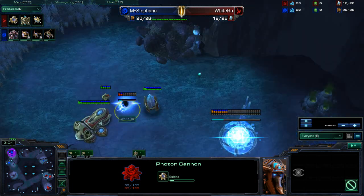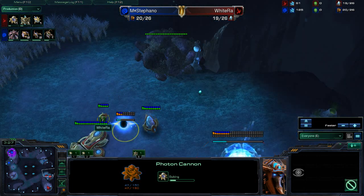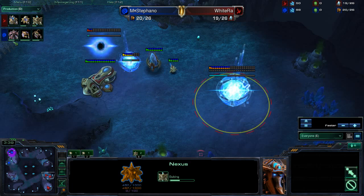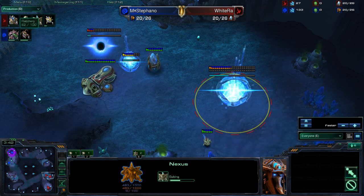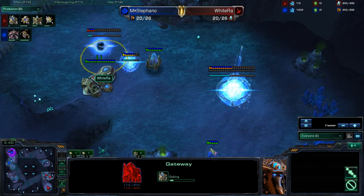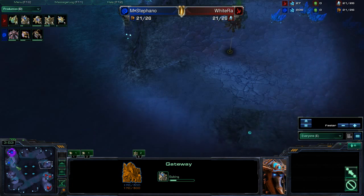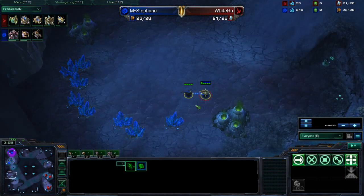If he saw instead that there was a pool already done with maybe metabolic speed upgrading, he wouldn't drop the Nexus first. He'd probably have waited, dropped a photon cannon, and maybe walled off completely, just to be absolutely safe against any sort of Zergling attack. But Stefano has opted for the macro game, so White Raw can feel comfortable dropping this Nexus. It isn't too far behind his opponent, only about 20 in-game seconds, so he should feel pretty comfortable with his own build.